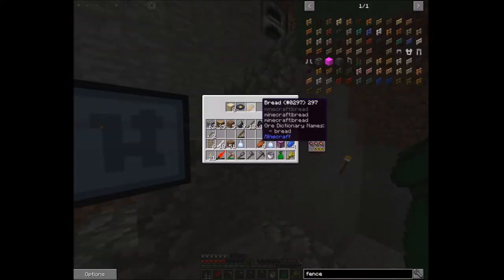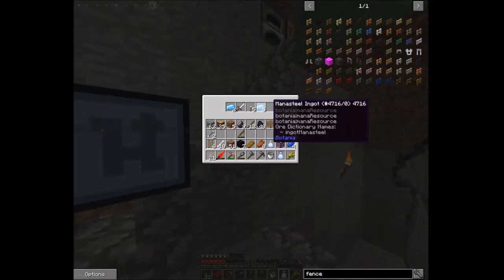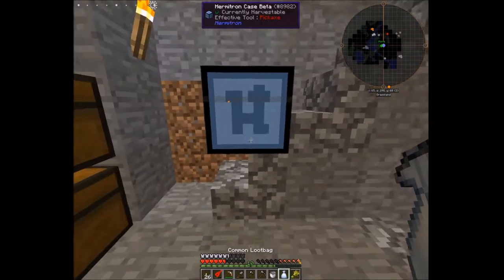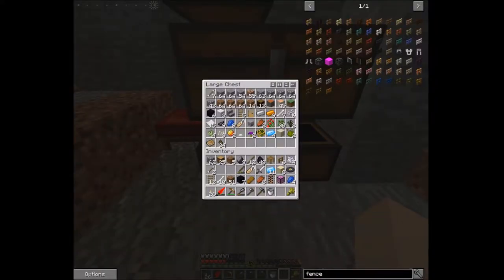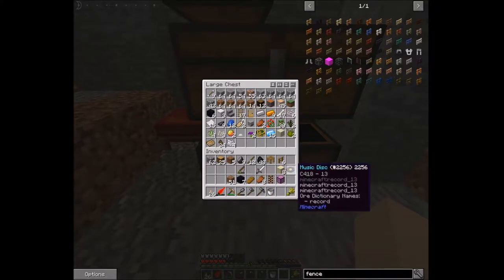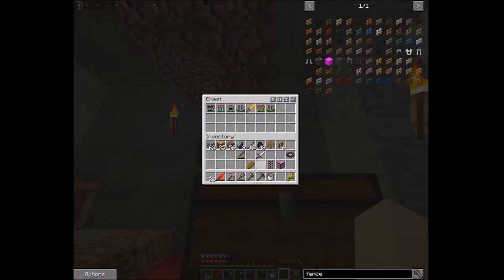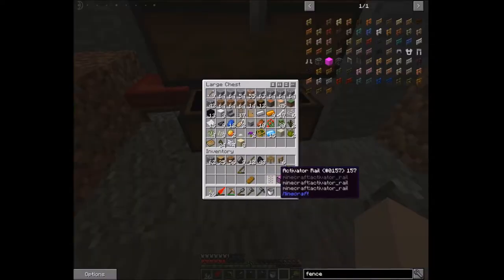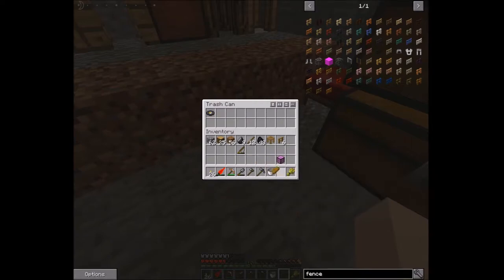Once we have power going, these will absorb 50% of damage to our feet — basically fall damage. They are about half charged up — pretty good! Let's keep opening: lapis, bread, a disc, seven obsidian, seven man of steel, an iron sword, a torch, another man of steel, rail, and a name tag. These were really good loot bags!